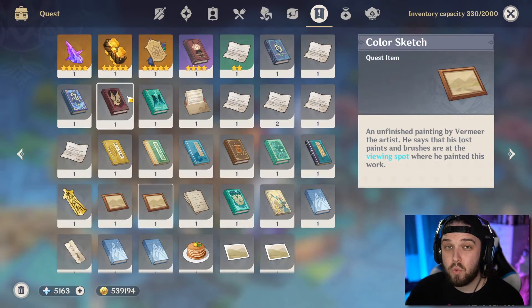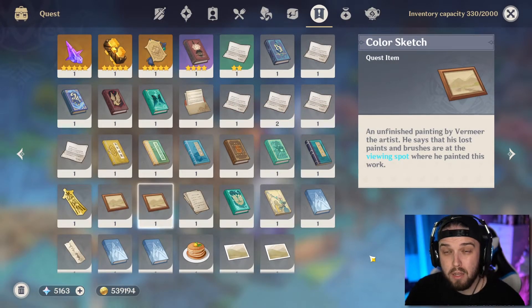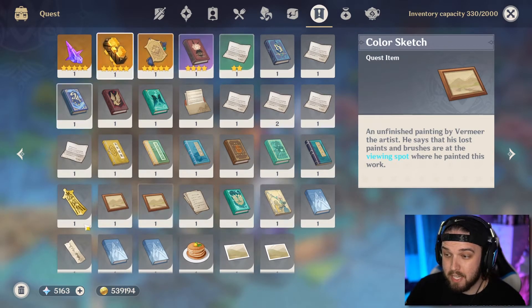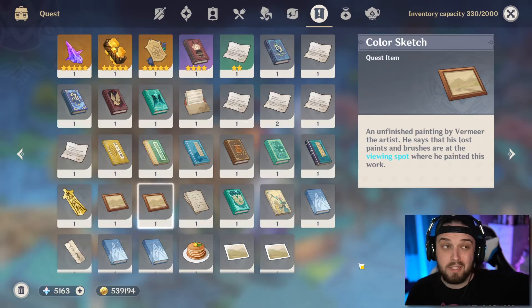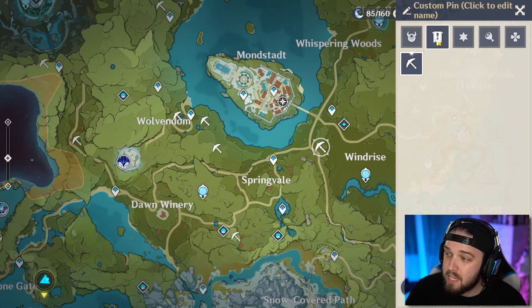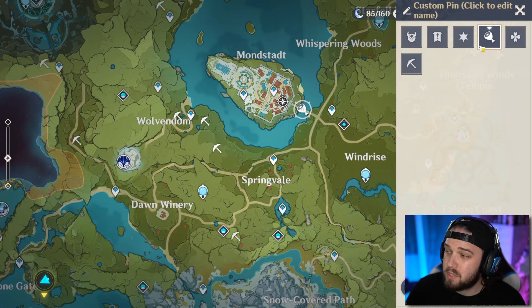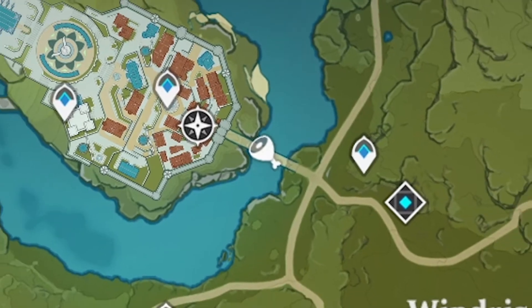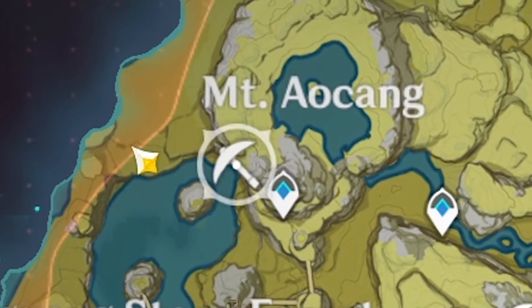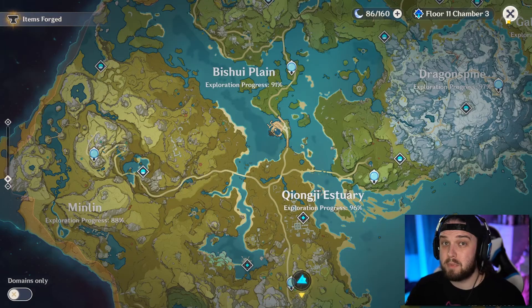A couple more things: in your Quest tab you'll have items like treasure maps or a little bag of Mora. Keep an eye on those because you might be able to turn some of them into treasure or flat-out money. Also, use your map marking system — you can choose from different icons and get 99 of these little pins. If you find food, like Timmy's birds on the bridge, mark it for food. If there's a good ore cave, mark it with a pickaxe. Don't waste them — put them to use and you'll be happy down the road.